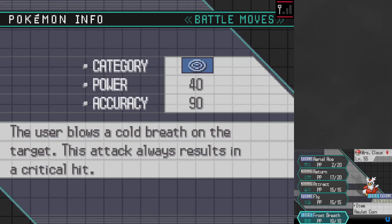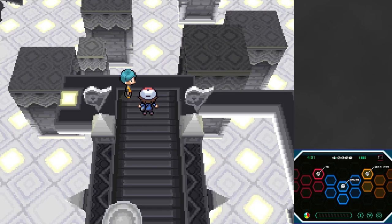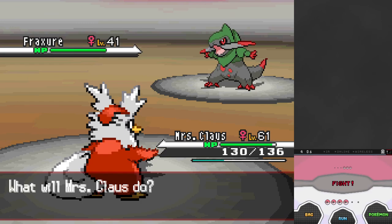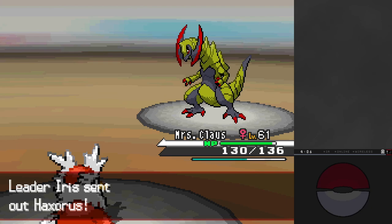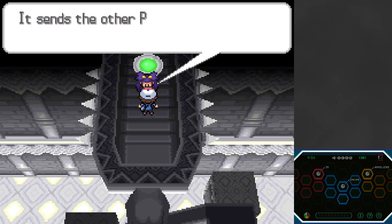This run has been absolutely zooming by since we got Return. The difficulty curve spiked at the beginning and got easier by the end. Iris is the Dragon-type gym leader and champion of Black 2/White 2. We set up Hail so Blizzard never misses, and sweep through Fraxure, Druddigon, and even the mighty Haxorus with ease. That was really easy.